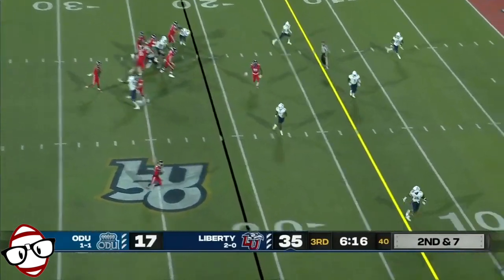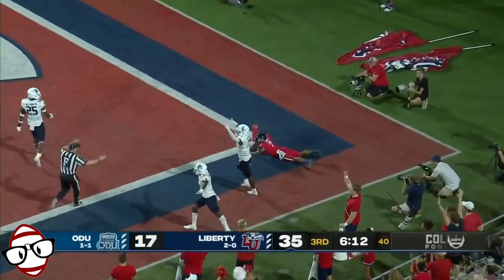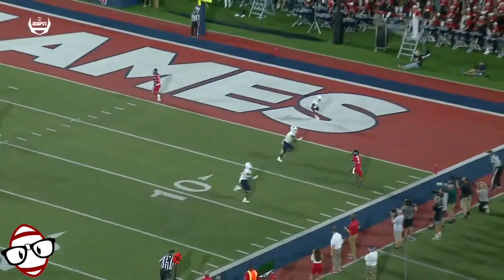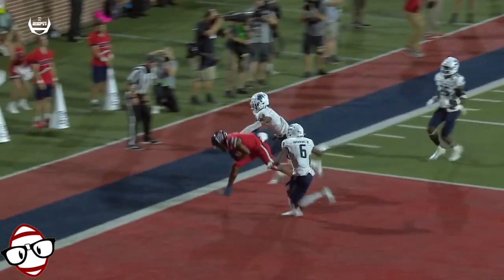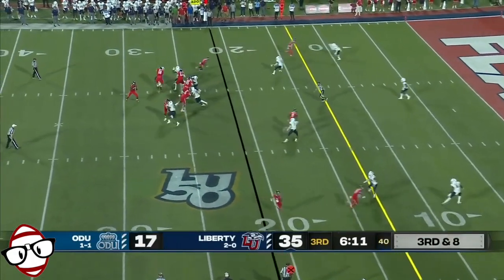Willis pulls it out, looking to take a strike to Kevin Shaw. Touchdown — oh, did he drop it? He couldn't hang on. That throw was basically a frozen rope. Shaw very frustrated. That was his third touchdown dropped. For Liberty, after a missed opportunity.